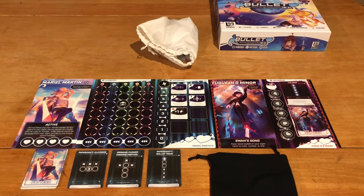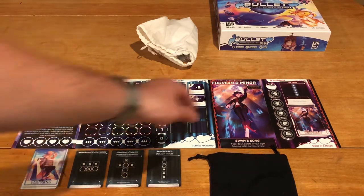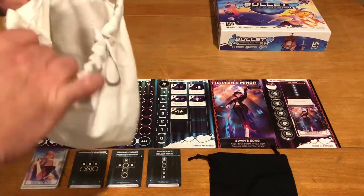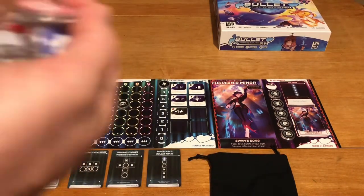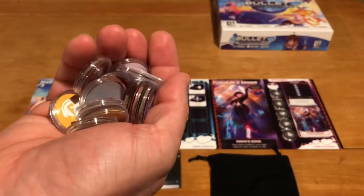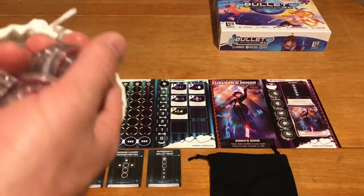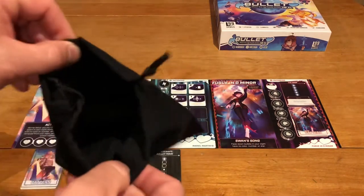So this is what the game looks like when you set it up in solo mode versus the boss. Your player stuff is over here, and the boss is over here. Now, what you begin the game with is drawing 10 of these tiles - I put tile protectors on them; they don't come with the game, but they're really cheap to buy. You're going to put 10 of these bullet tiles into your draw bag.